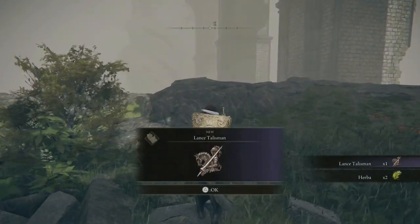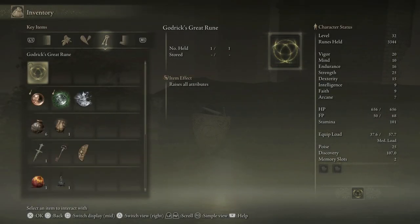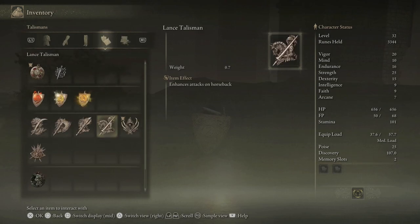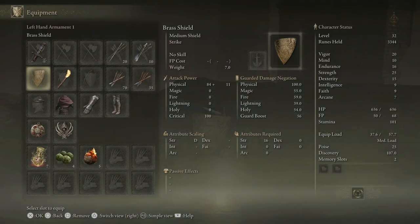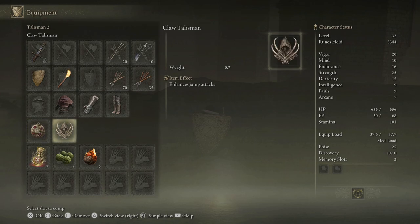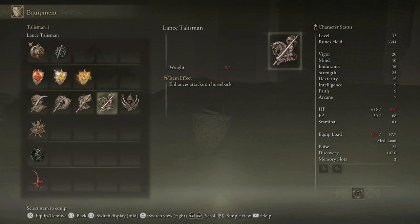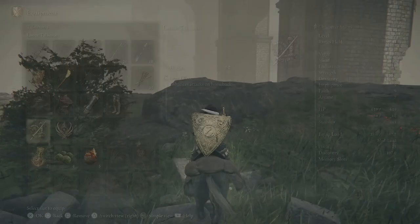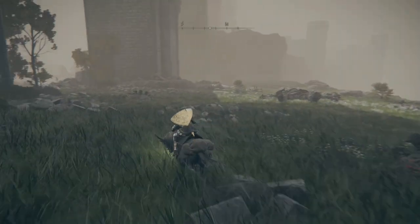A lance talisman! What does that one do? Enhances attacks on horseback. Oh, that's pretty cool. I'm going to be on horseback a lot probably today — let's equip it. I could just go with both of these, why not? Got a decent amount of HP. Jumping attacks and mounted attacks boosted. I like it.